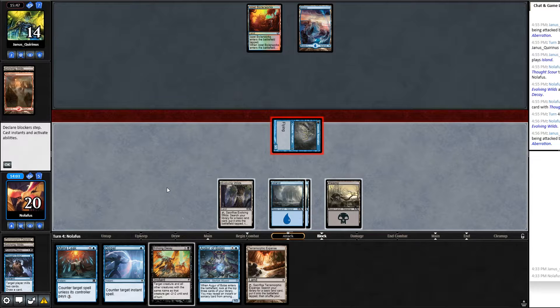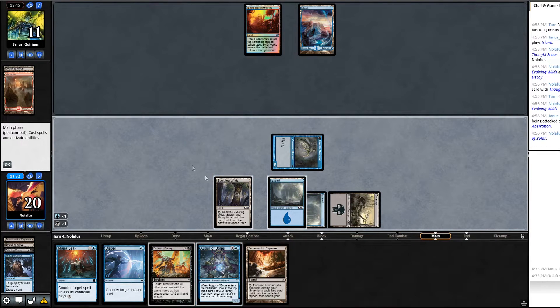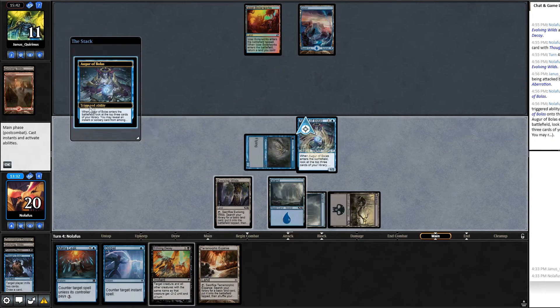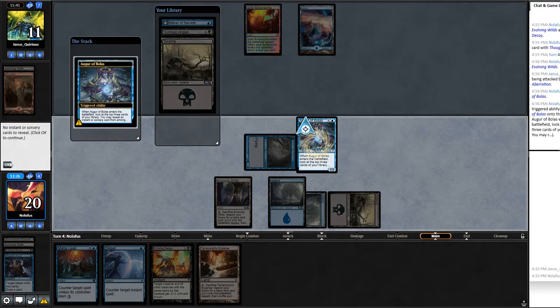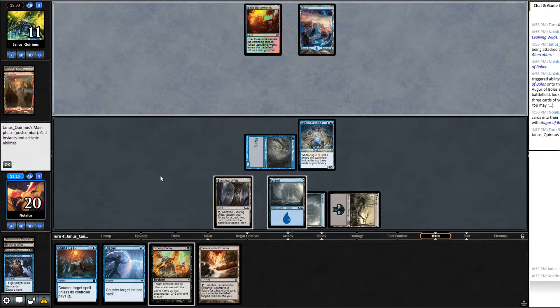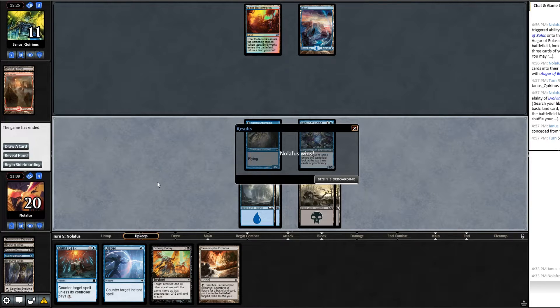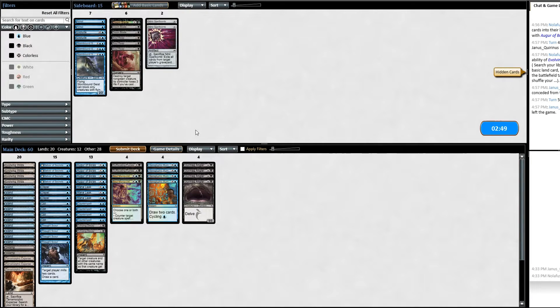Draw another land. Swing in, play Augur — probably should have cracked the land first to thin the deck more. Pass turn. They don't have another land. Crack Terramorphic for second swamp. They have to discard again and concede. Looks like they were not having the best luck with draws. Not sure why they discarded the Mountain since that deck wants to hit four lands. Run it back.